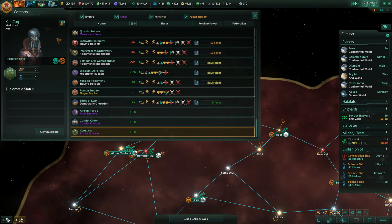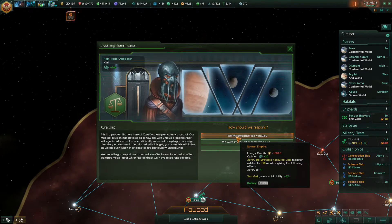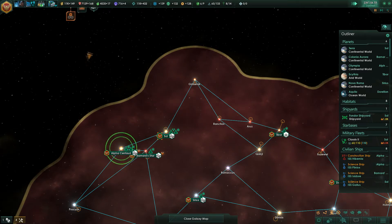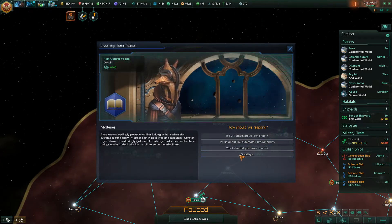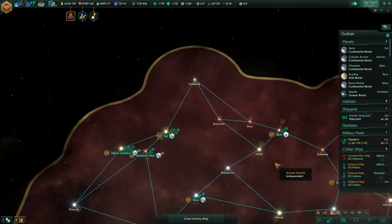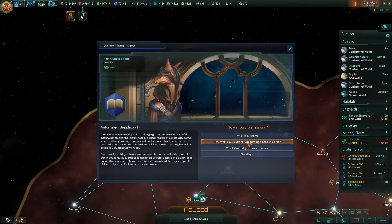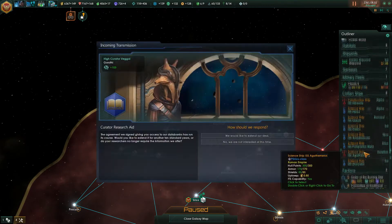We've got a lot of energy. Strategic resources — Zerogel, habitability. We've claimed a new world. Let's go to the science curators. Tell us about the automated dreadnought — tell us how to defeat it. The dreadnought was designed to analyze automated weapons and function tactics through relay nodes using a central computer. The automated dreadnought against us would be more of an annoyance than a threat, so we need to build up a bit more of a fleet.